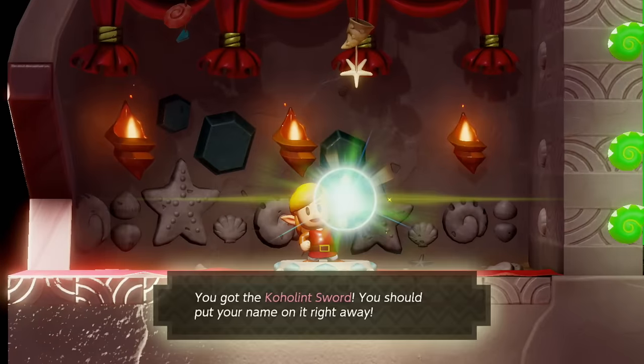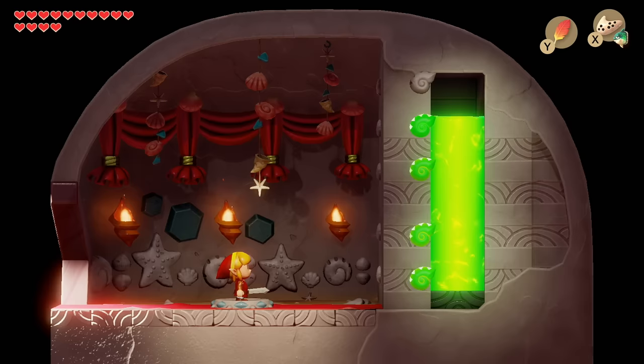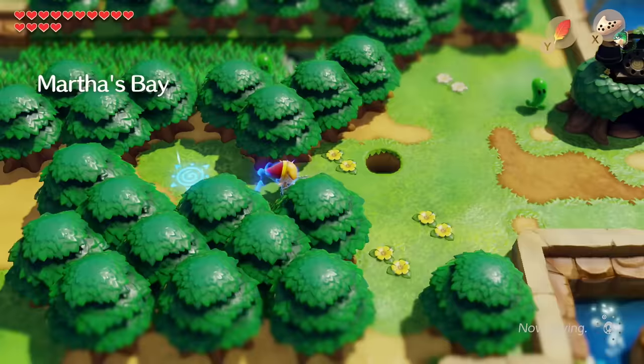Whoa, it went from red to gold! You got the Koholint Sword — you should put your name on it right away. I don't remember exactly what the 50 seashell reward is; I remember it's pretty lackluster. Oh, I remember — you get some rupees and then a thing for Dampé. We're going to head to Martha's Bay now that we have the sword upgrade.